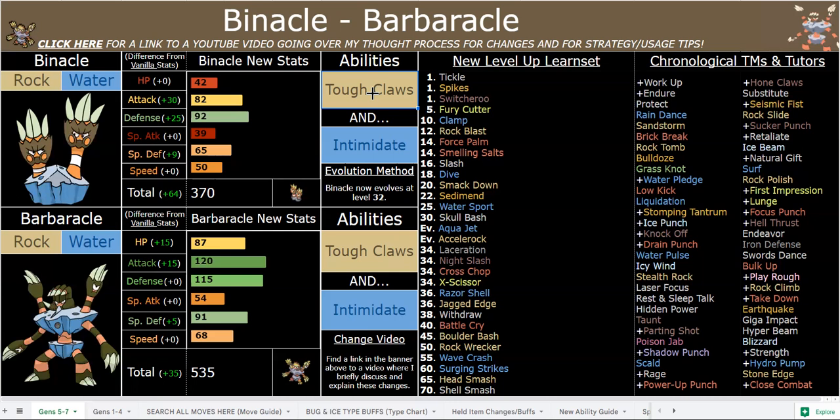Very, very bulky with Intimidate, he becomes super tanky. And then with Tough Claws, his 120 attack — which is already very good — becomes roughly 171 with contact moves. Battlecry also drops the attacking stats by two, so you can use that with Intimidate and Parting Shot and just be a great utility Pokemon.